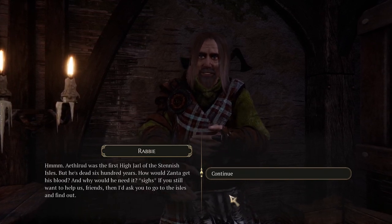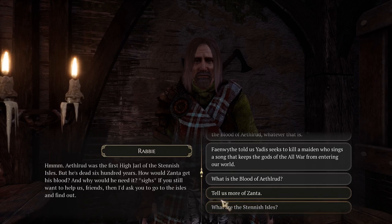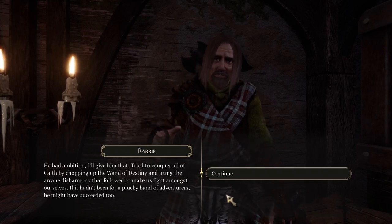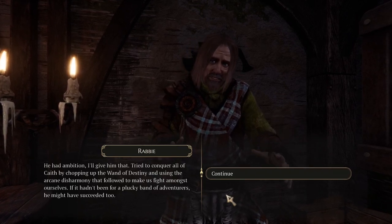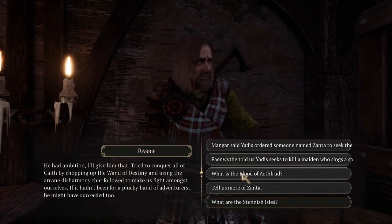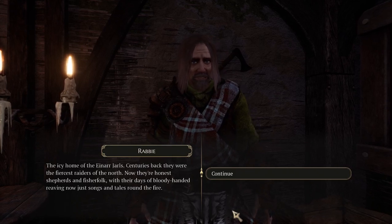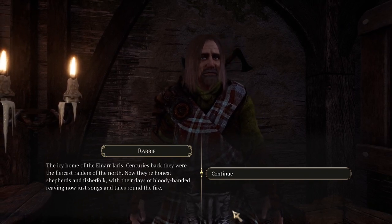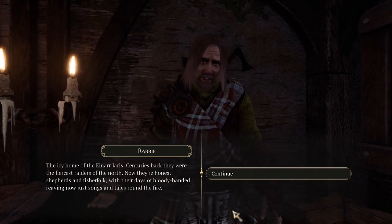Aethelrood was the first High Jarl of the Stenish Isles, but he's been dead 600 years. How would Xanta get his blood, and why would he need it? If you still want to help us, friends, then I'd ask you to go to the Isles and find out. Okay, tell us more of Xanta. He had ambition, I'll give him that. Tried to conquer all Achaith by chopping up the Wand of Destiny and using the arcane disharmony that followed to make us fight amongst ourselves. If it hadn't been for a plucky band of adventurers, he might have succeeded too. It's always a plucky band of adventurers, isn't it? So what are the Stenish Isles? The icy home of the Aenar Jarls. Centuries back they were the fiercest raiders of the north. Now they're honest shepherds and fisherfolk, with their days of bloody-handed reaving just songs and tales around the fire.